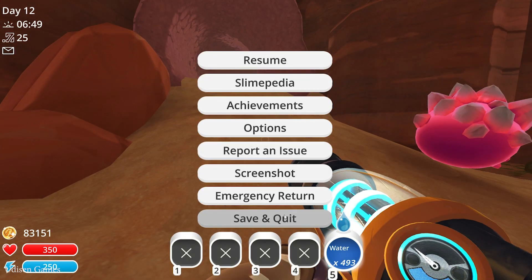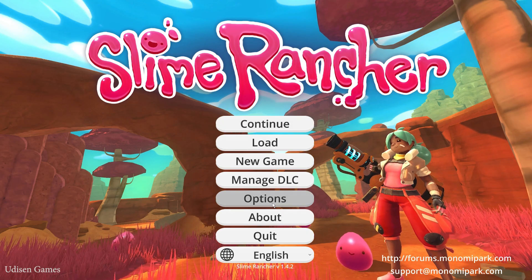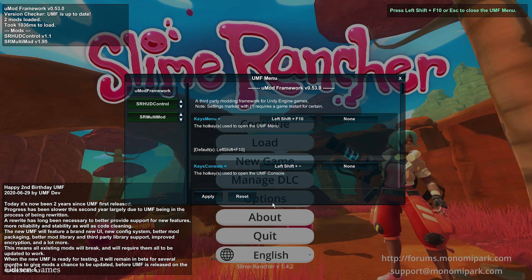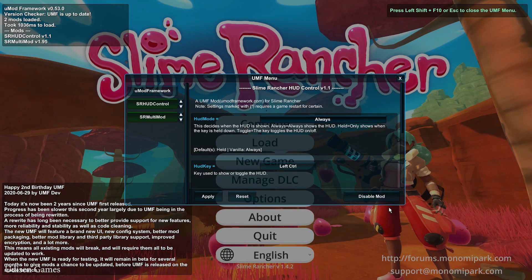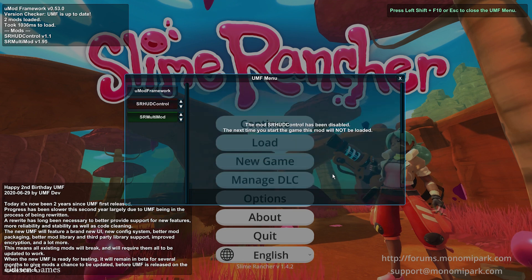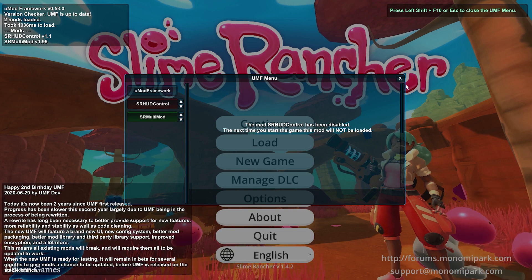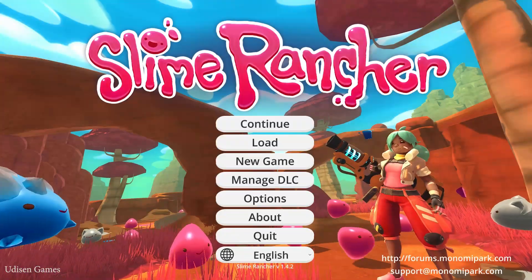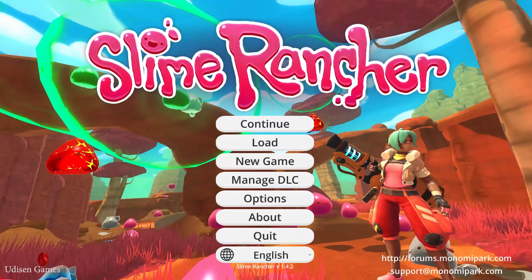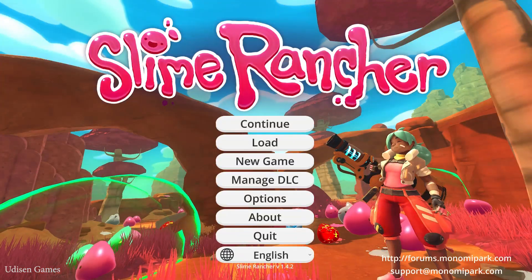Also, remember: if you deactivate a mod from this list, press Left Shift plus F10. Here, for example, I deactivate the control mod. As you can see, it's simply deactivated. I cannot see these controls the next time I restart the game. Restart the game only by always closing the game properly — press quit if you want to restart your game properly.